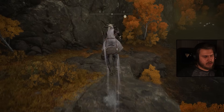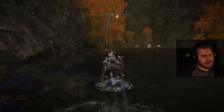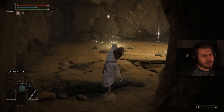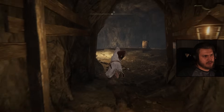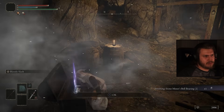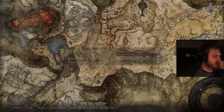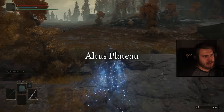The quickest way to join Volcano Manor — the problem is going through the Abductor Virgins won't get us to the main room. So we'll go through Mount Gelmir. We only need 22 here but we're nowhere near enough runes. Let's get Volcano Manor out of the way and grab the Amber Starlight Shard while we're over here.